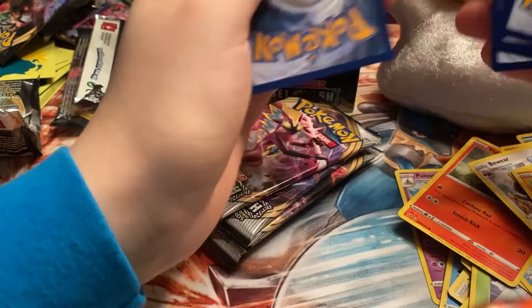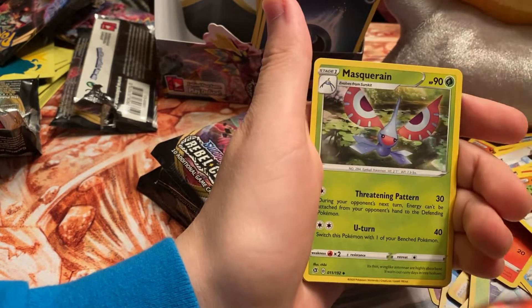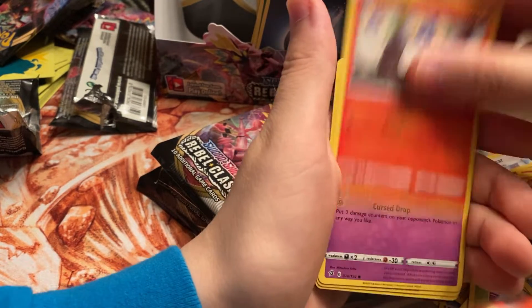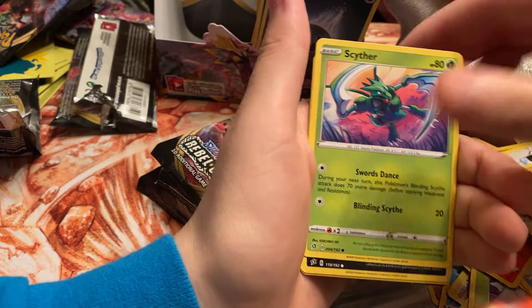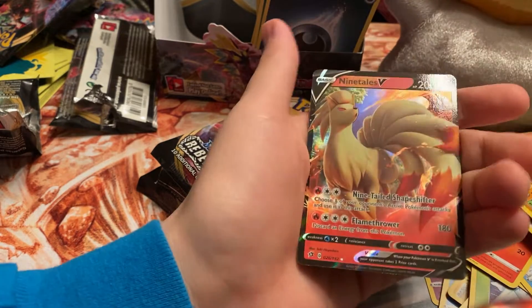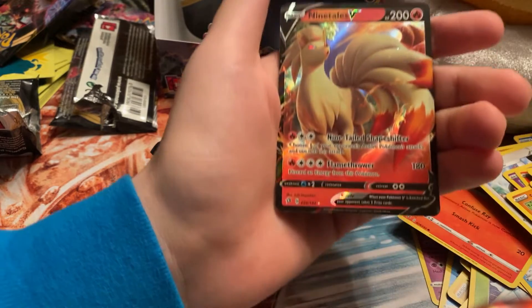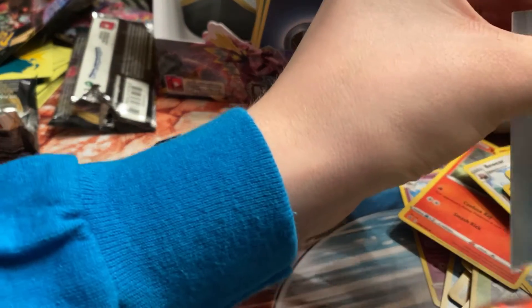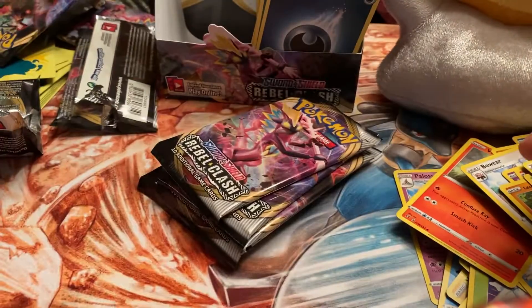Still no sign of Boss's Orders — going to be very disappointed with this box if we don't pull that. We got Sonia, Mawile, Litwick, Cursola, Pinnacle, Scyther, Flapple reverse — and the Ninetales V! We already pulled that but we'll take another one. Very nice-looking card — Ninetales V is one of the nicer V's in the set in my opinion.